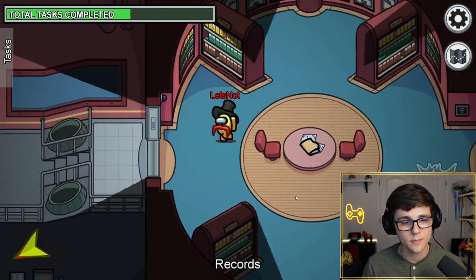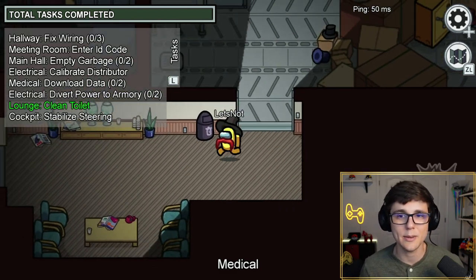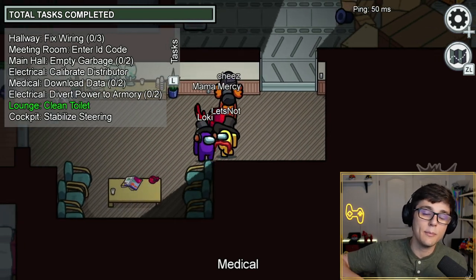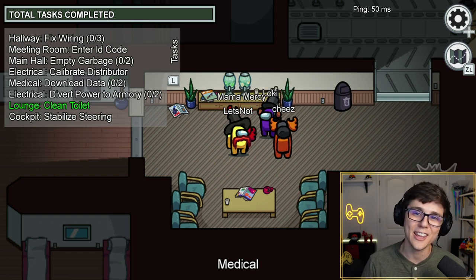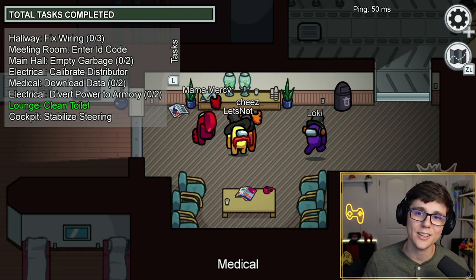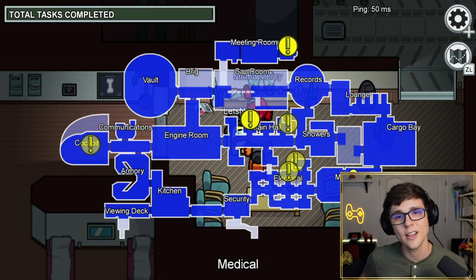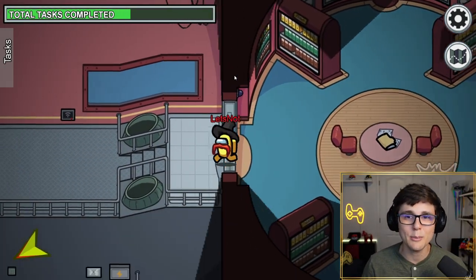Another change: the Ladder Dance glitch. In the pre-release, whenever a player climbed a ladder, there was a chance they would get stuck on it and appear to be dancing to everyone else, while appearing fine to themselves. This was by far my favorite glitch of the pre-release, and I'm actually kind of sad to see it go. I have not seen it happen at all in the current Airship map, and I haven't heard any reports of it — unfortunately, my favorite glitch now appears to be gone. It was probably for the better.